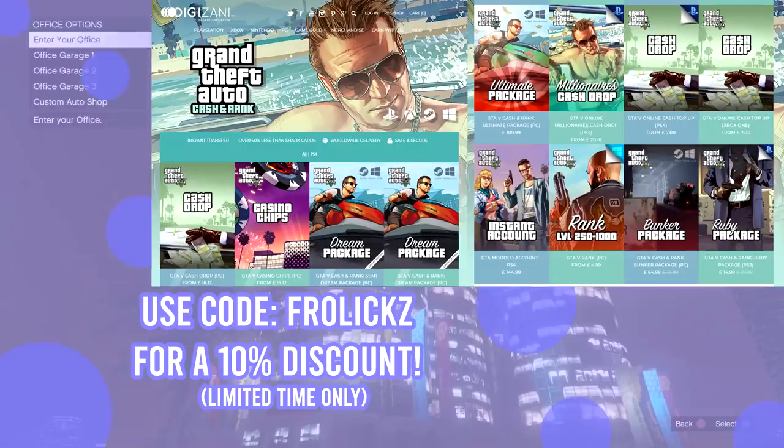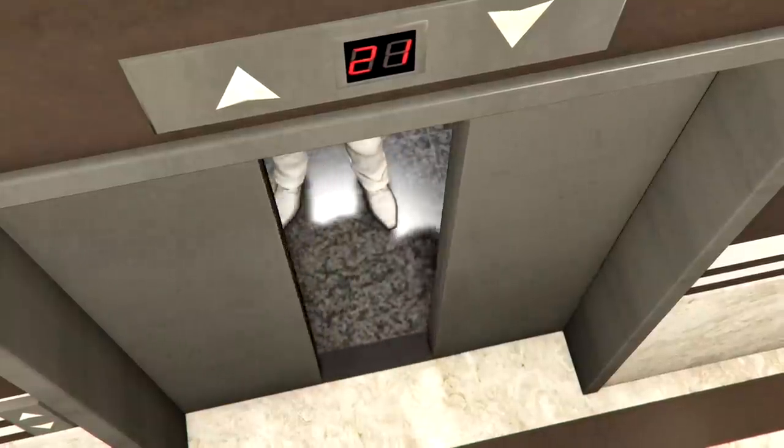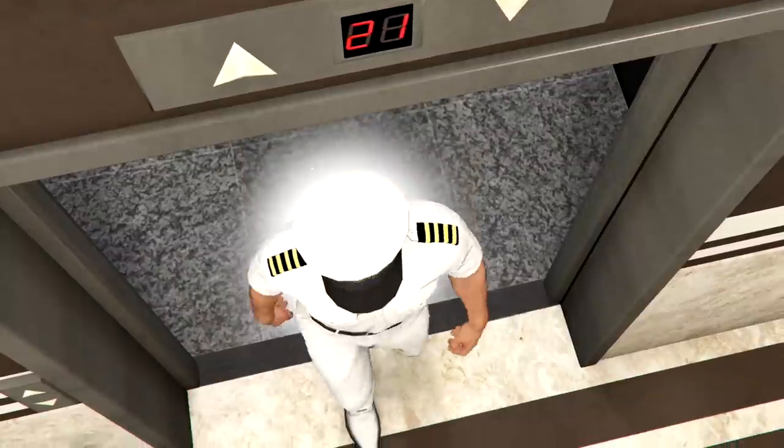If you don't want to work for your money though, go check out Digizani. You guys can get 10% off every package they offer by using code FROLEX. They're a great place to get some money in GTA 5 and they're a lot cheaper than shark cards.